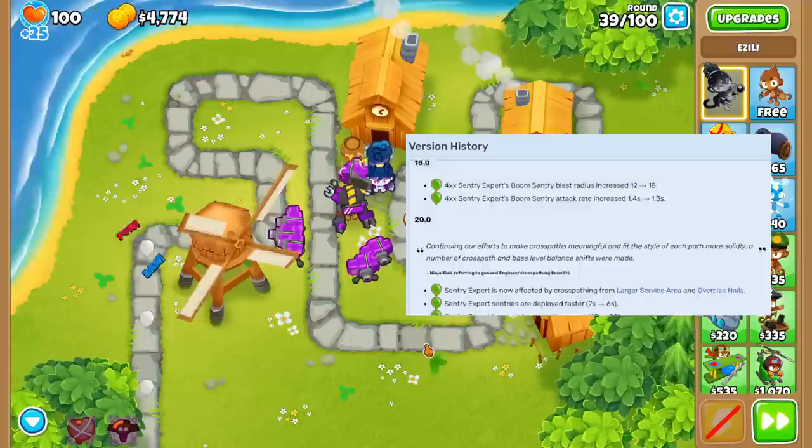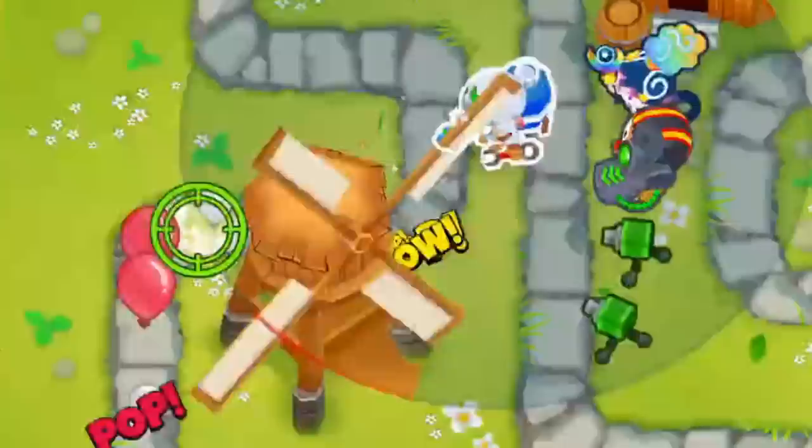Definitely a huge improvement to the guy, as there are even strategies built around this new attack. Next we have the Engineer. There have been countless buffs to the Sentry Expert and Champion, but the big reason this guy is on the list is because of the cross-pathing improvements.